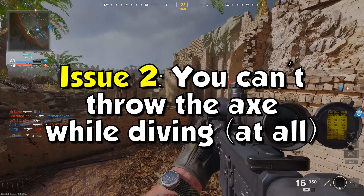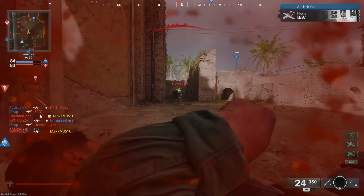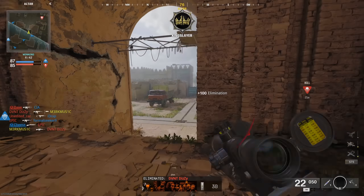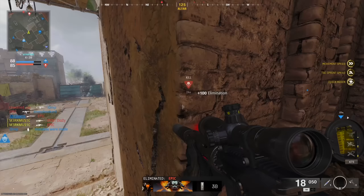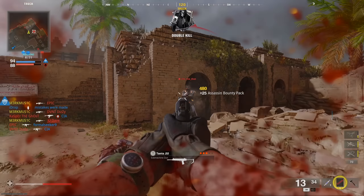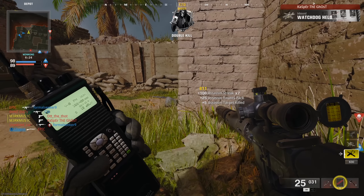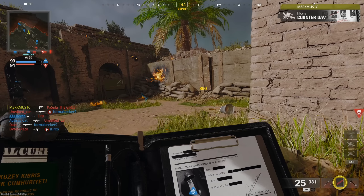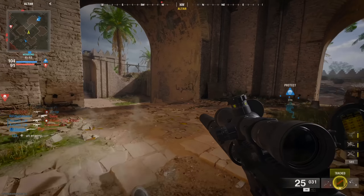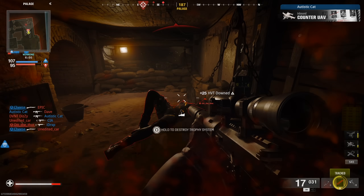The second issue is that you cannot dive and throw the axe. This might be a beta restriction so people don't complain about someone diving and throwing an axe at their face, but it felt really strange. I had a lot of fun sliding and throwing the axe, but you couldn't do it while diving. If you performed a dive in the BO6 beta, you would have to wait until your character lands, wait about half a second, and then throw it — and in that time frame you're going to get shot and killed. For the full game I'd like to see us be able to dive and throw the axe, even if it requires a perk like Dexterity or Gung-Ho.